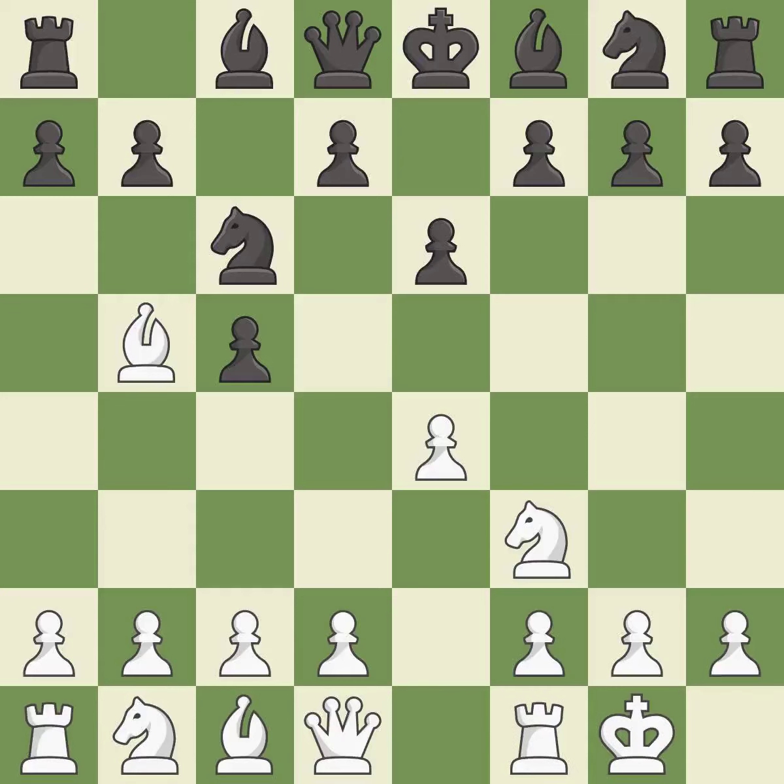Castling gets the king out of the center and activates the rook. Nge7 develops the knight toward the center, defends the knight on c6, and controls the d5 square. This prepares the bishop for development.